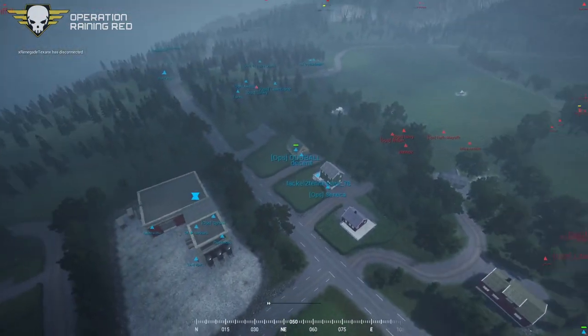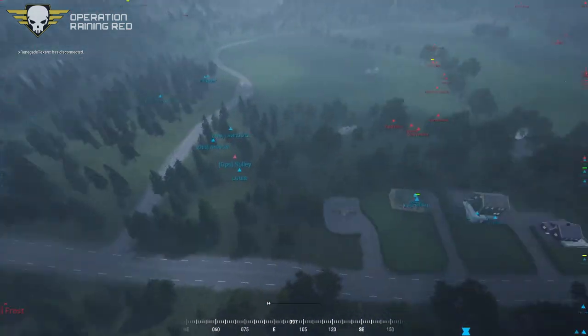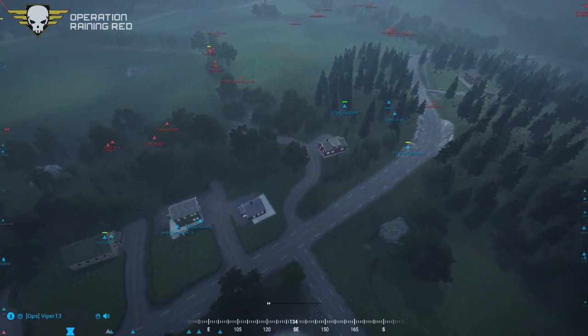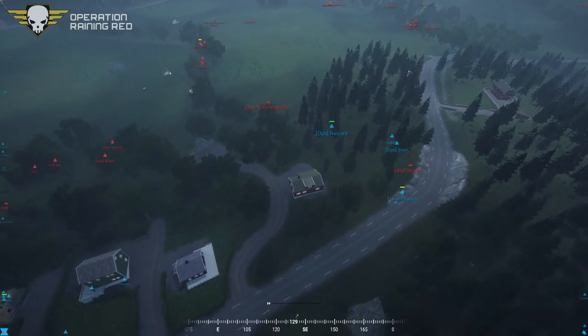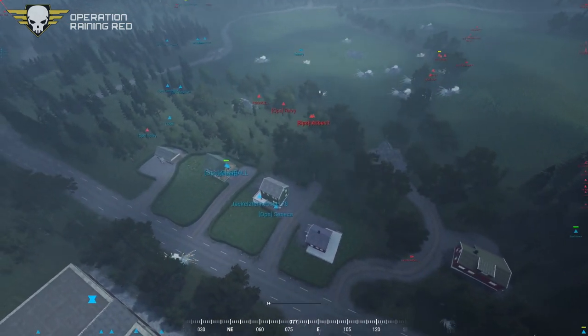To the north, the US forces got pretty much mowed over — stopped by Squad 1 militia forces. Squad 7 came in on the rear and wiped up. Some three-ply, four-ply maneuvers there.